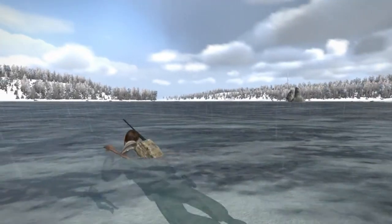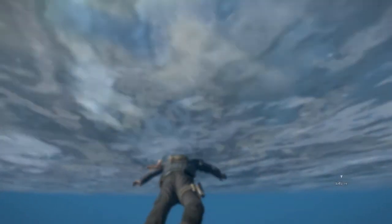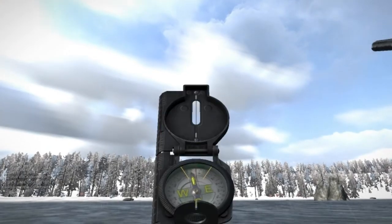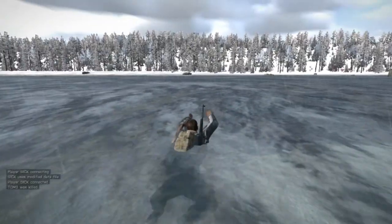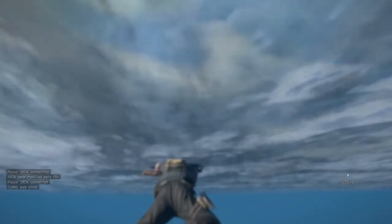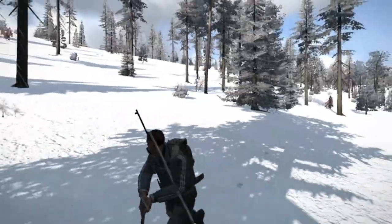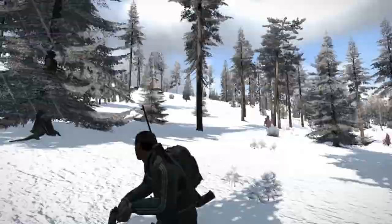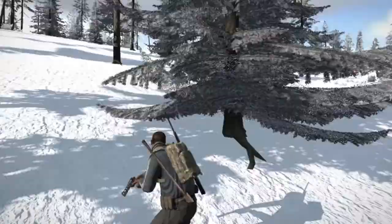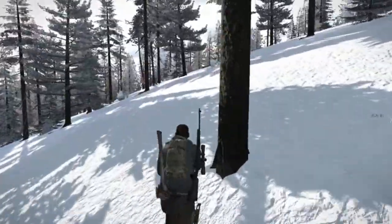I'm not sure if I can get a different weapon other than a hatchet — I think you can only throw them. The good thing is you can mark where you want to go on the map, but if you couldn't it wouldn't be too hard to navigate with a compass. There are a few gunshots — not sure if they're directed at me but they definitely sounded close, from an automatic rifle, so I might just keep my distance.